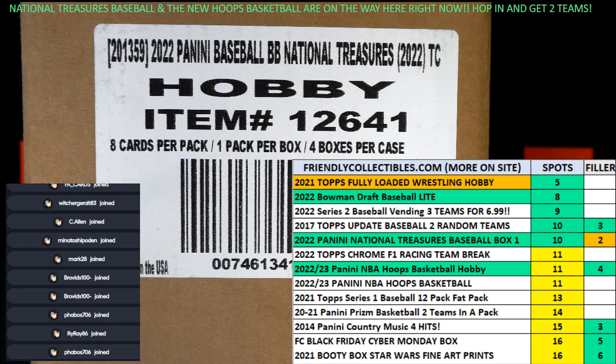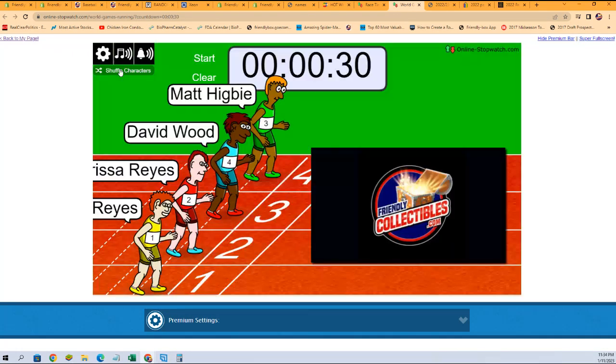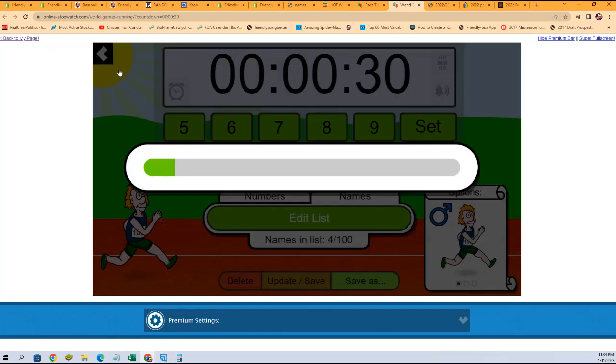So what we're going to do, we're going to switch over to that racers just like that. We're going to shuffle them up seven times. One, two, three, four, five, six, and seven. They are off.